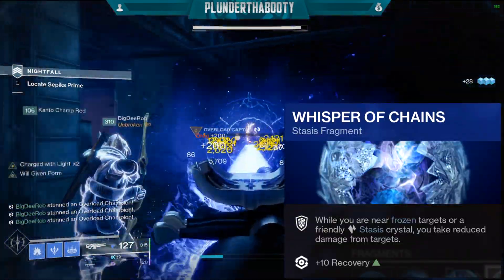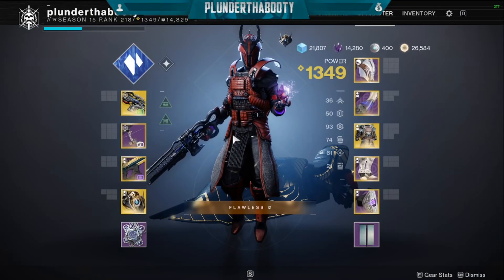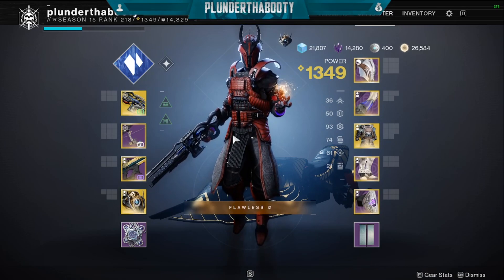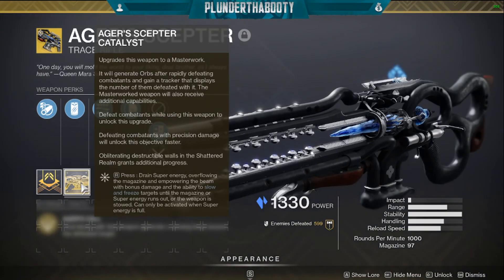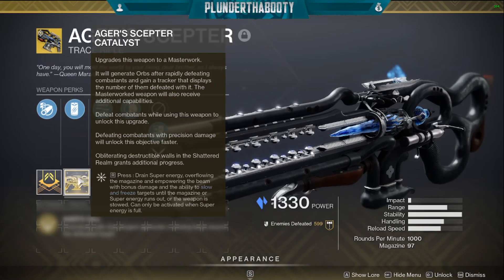And our last fragment is Whisper of Chains: while you are near frozen targets or a friendly stasis crystal you take reduced damage from targets. Now let's go over the weapons and the armor. We're using Agar Scepter — make sure you have the catalyst so you can overcharge that awesome beam and do awesome damage. This takes care of all barrier champions as well; Agar Scepter overcharged handles it by itself.